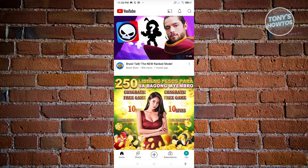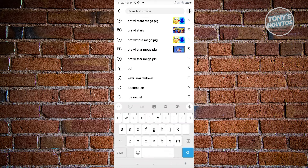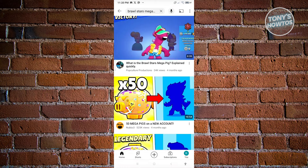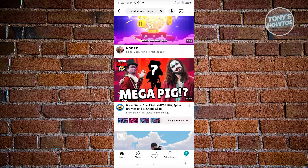For Brawl Stars. At the top section of your screen you should see the search bar — just type in 'Brawl Stars Mega Pig'. From here, scroll down a bit until you see the thumbnail.